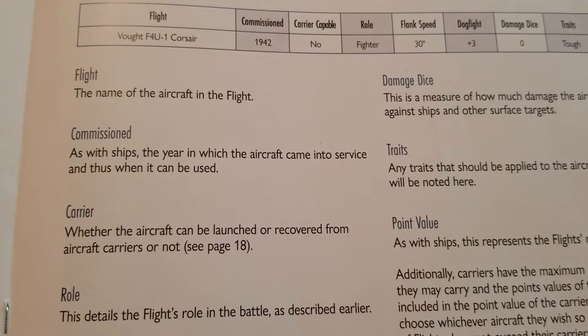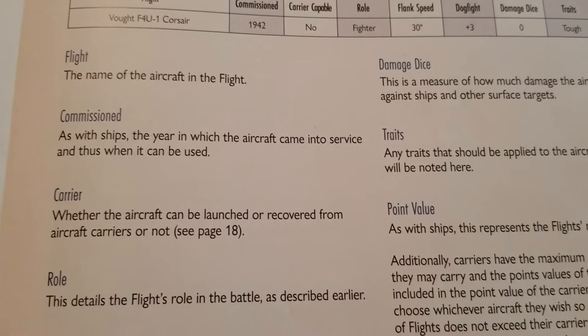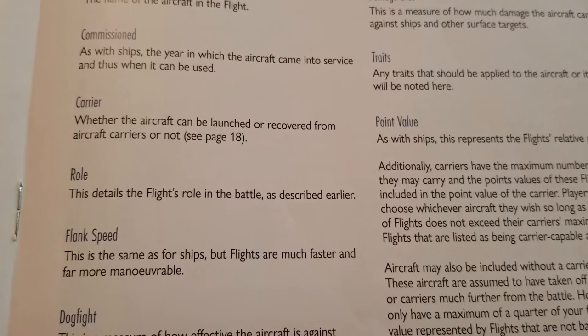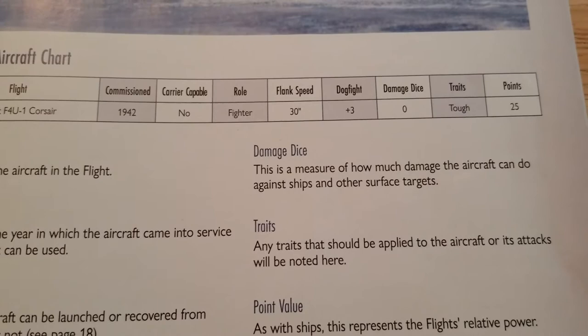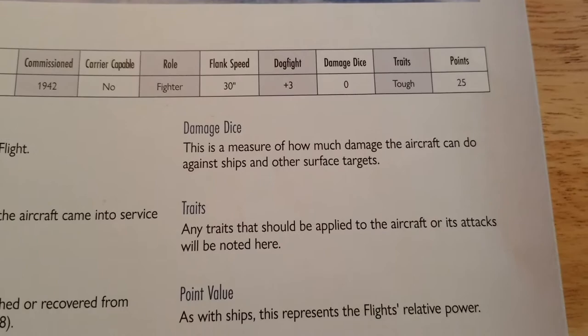The flight name is the aircraft name. Commissioned is the year it came into service — different things go off the year commissioned, so you can easily have early war, mid war, and late war battles where ships, planes, and technology change. Carrier indicates whether it can be launched or recovered from carriers. Flank speed is the same as for ships but flights are much faster and more maneuverable. Dogfight shows how effective it is against other aircraft — a plus three here is a pretty solid number. Damage dice measure how much damage the aircraft can do against ships and other surface targets. Since Corsairs really just had 50-cals, they're not going to do much to ships.